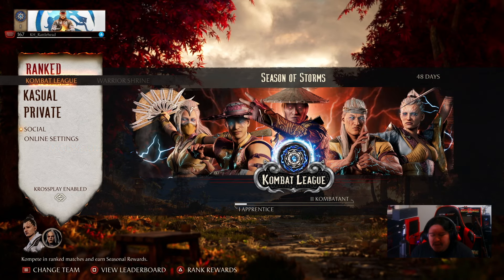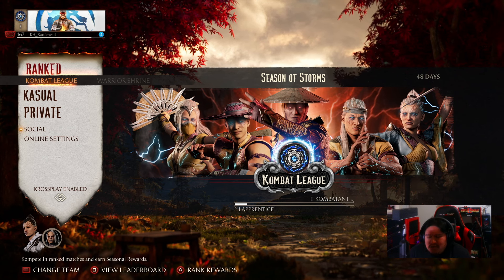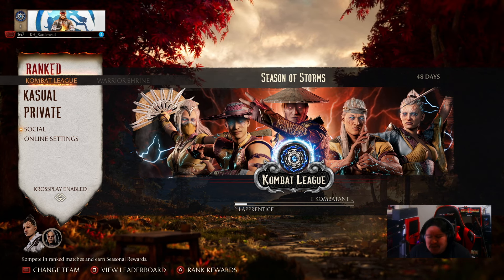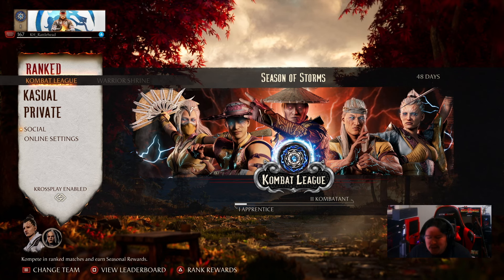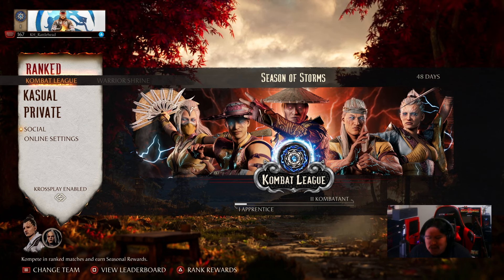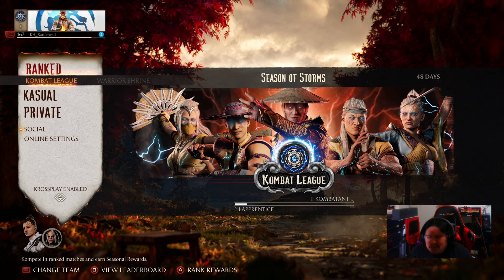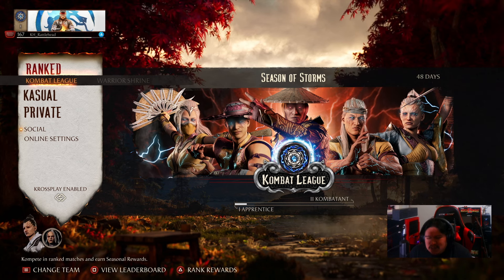Here we are in the online menu. The first time you load it up it always lands you on Combat League. One cool thing you'll notice if you let the screen reader read everything is that it now tells you extra detail — like which character you currently have selected and your team. But it also tells you what rank you're in and how many points you need to reach the next ranking level. I'm going to move up and then back down and let's listen to it.